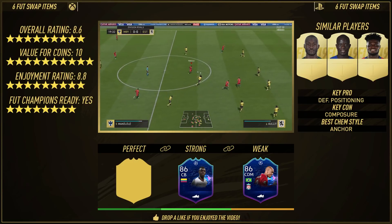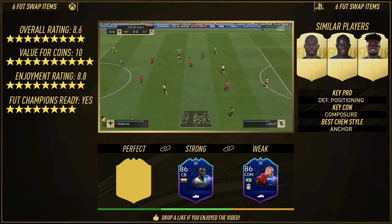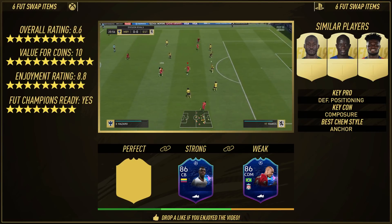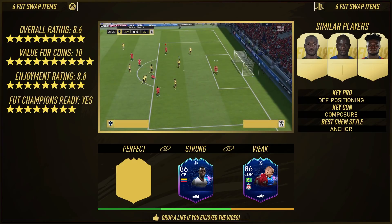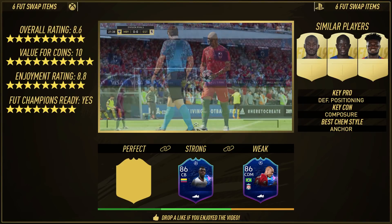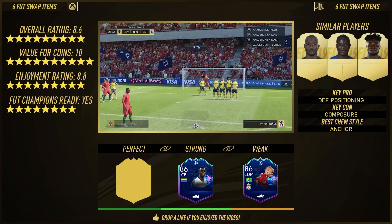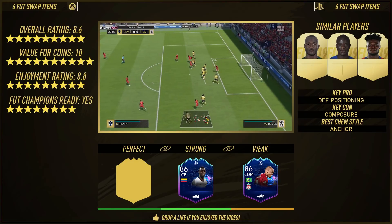Jill Vojie got an 8.8 from me, and when I played him he impressed me that little bit more than Jefferson Lerma. Vojie attacks more and is more of a centre midfielder, whereas Lerma is more of a CDM. So for CDM specifically on this game, 8.6 is very, very good. Jill Vojie would get a lower CDM rating; Lerma would get a lower CM rating. For CDM, 8.6 is the right score.